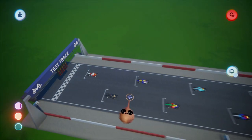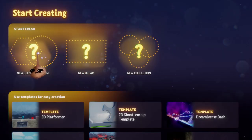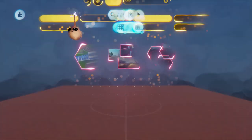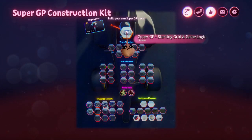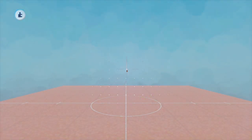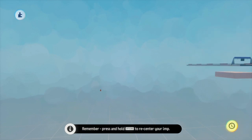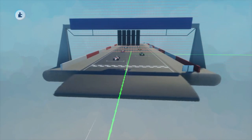The Super GP Construction Kit is a collection that holds all of the kit pieces found in the Super GP Track Kit. I'm going with this because I want to ignore scenery and get a functioning track and game scene running as quickly and easily as possible. The very first piece you want to set down is the Super GP starting grid and game logic element. I recommend placing this with a two-grid on and with the middle of the starting line at the origin, to help you stay lined up when placing other pieces.